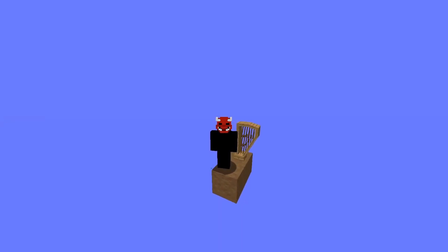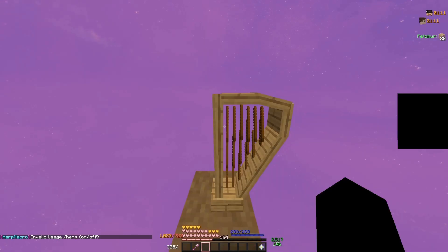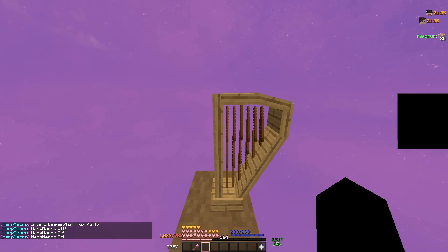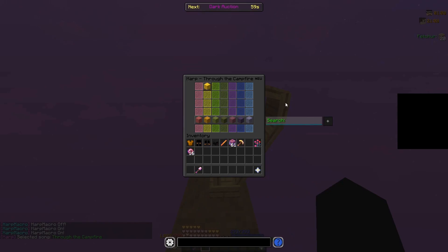So instead I sat there for about an hour and made a solution. I bring to you: harp macro. Super simple, super easy. The mod has one command — slash harp. You can choose between on and off. I think they're a bit self-explanatory, but for those who don't understand: off disables the macro and on enables it.